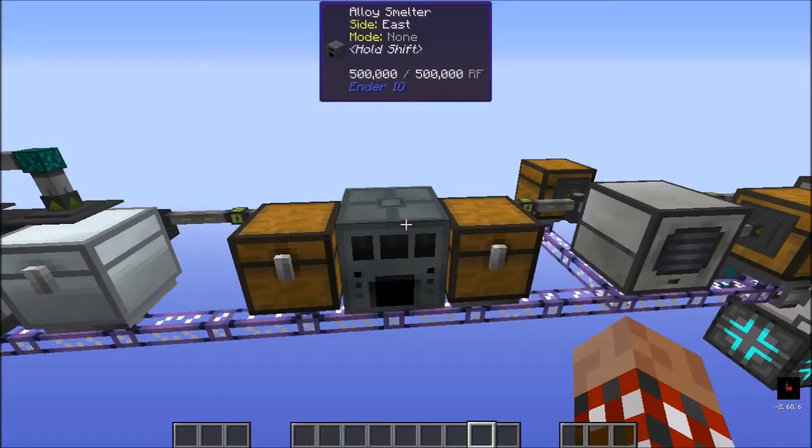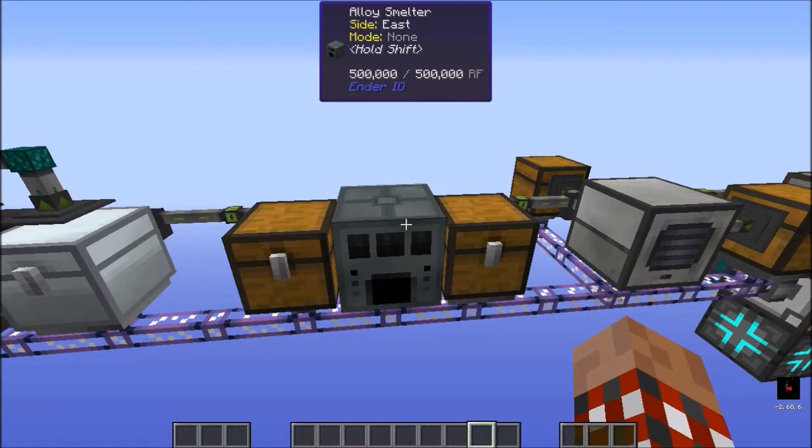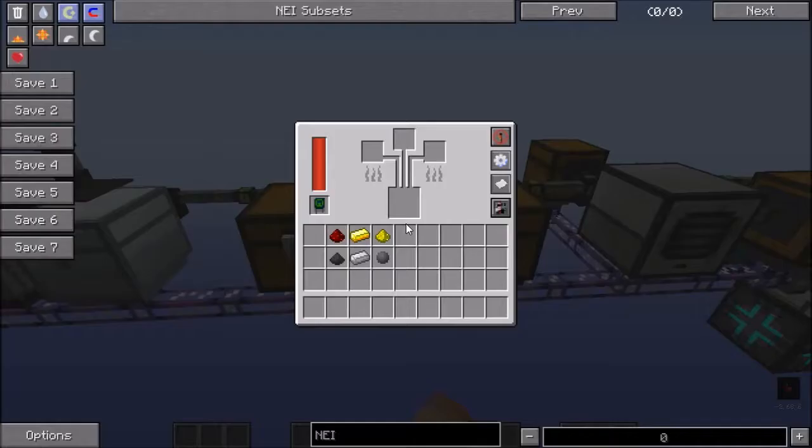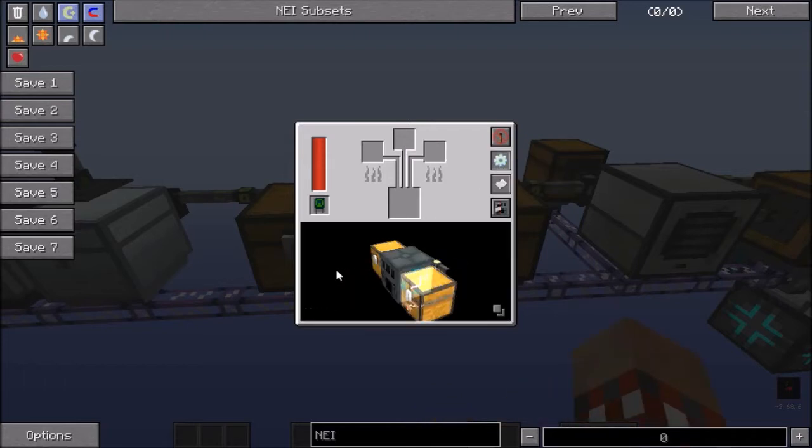For the EnderIO example I'm using the Alloy Smelter. This is a nice machine because it does not require conduits to pull the items back and forth — it can do so by itself. To set that up you just run the configuration IO. I am using blue to pull, and on this side I am using brown or orange to push items out. No need for any conduits on that.